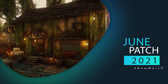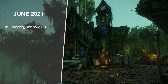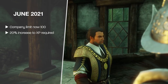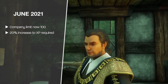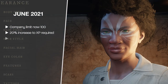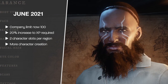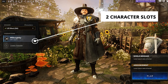Finally, the most recent month: June. Company size increased from 50 to 100 members. XP changes were made — the June part 1 patch increased XP required to level past level 7 by 40%, and the June part 2 patch reduced that by 20%, resulting in a net 20% longer leveling time after level 7. Character creation options were also heavily expanded with more hair colors, hairstyles, and facial options, and we'll be able to have two character slots per region — one main and one alt.